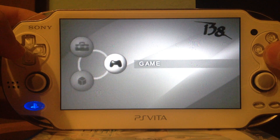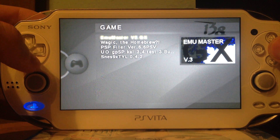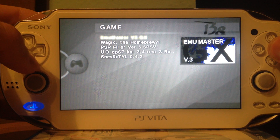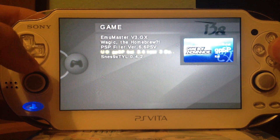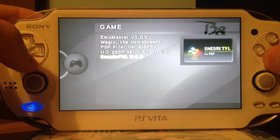Here we have the 138 menu, then we have several emulators like an emulator for the Game Boy and Game Boy Color, the Homebrew Weight Jig, PSP Filer, GBA Emulator and Super Nintendo Emulator.